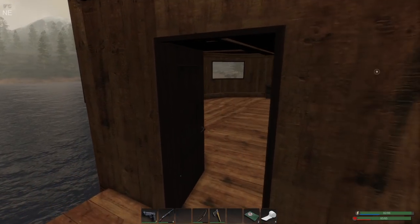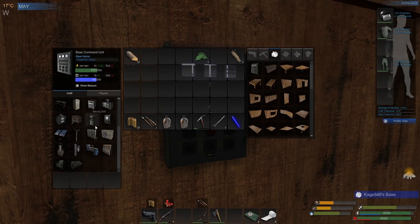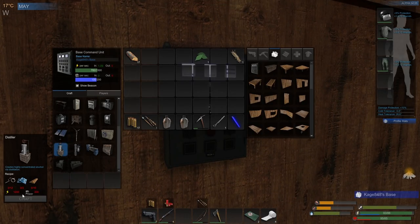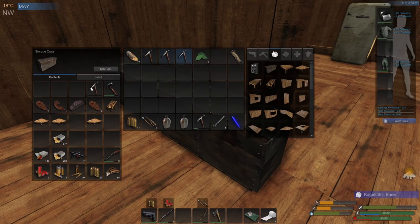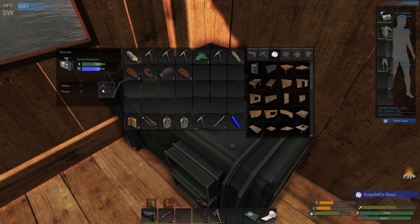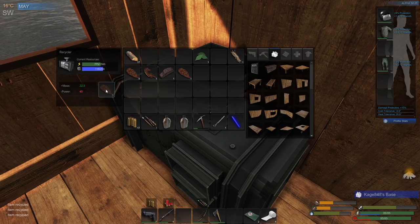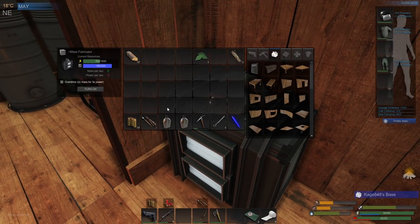Before we do anything though, we are going to work on the distiller. We need 1200 and 200. We're going to use the recycler, so let's grab some stuff for it. It still takes power when you use this stuff, but not a ton of power - it's definitely more efficient than the other way I was doing things. The problem is you lose your items, but that's okay, these are items I don't really care about anyway. We are up to 160, so that's everything we needed.